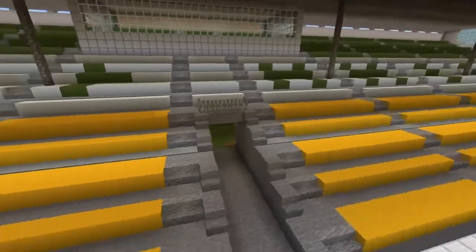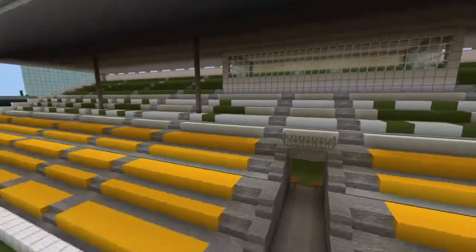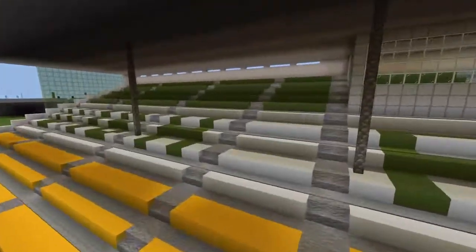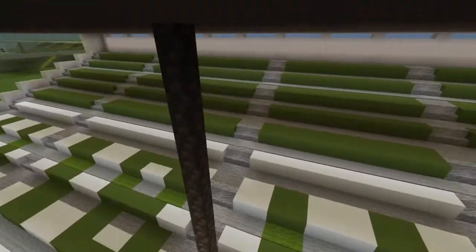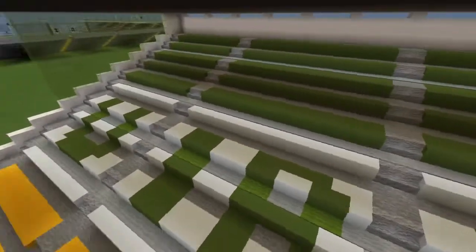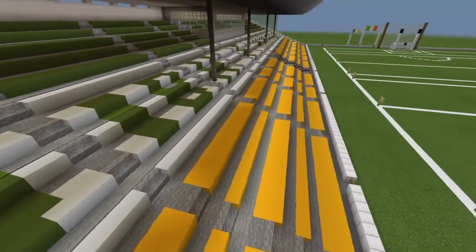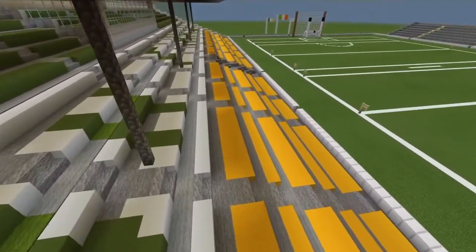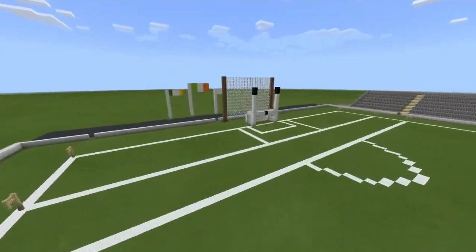So let's also take a look at the main stand. It's got a nice big tunnel. As you can see, the seats are laid out in the Offaly colours — so green, white, and yellow or orange. It's more of a yellow than it is orange, because it's kind of similar to the Irish flag.